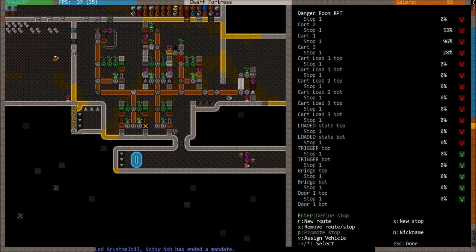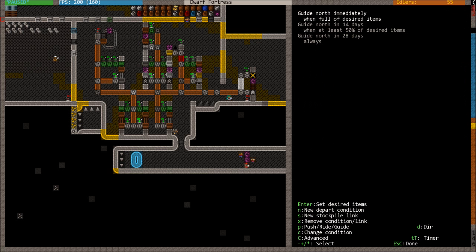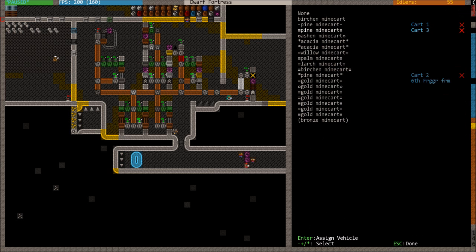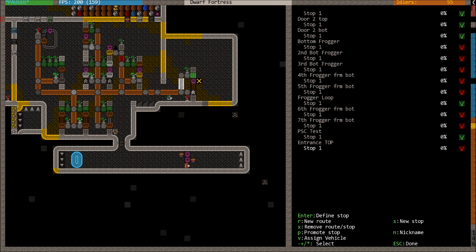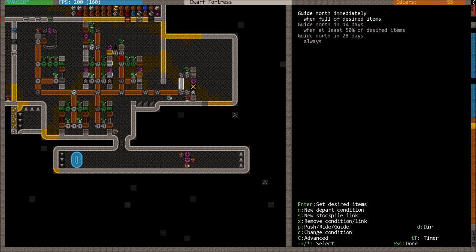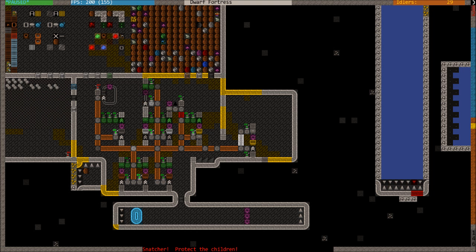To set up routes, press H R for new route, N for name — I'll call it 'entrance top'. Place the stop right on the top roller in the system, press S, press Enter, and remove the conditions as we don't need any. Press V and add a gold minecart on there. Now define another route: R for route, N for name — 'entrance bot'. Press S for stop and place it right between the pressure plate and the roller. Press V and choose another minecart.